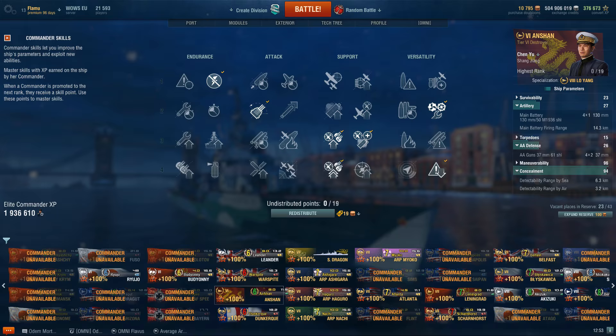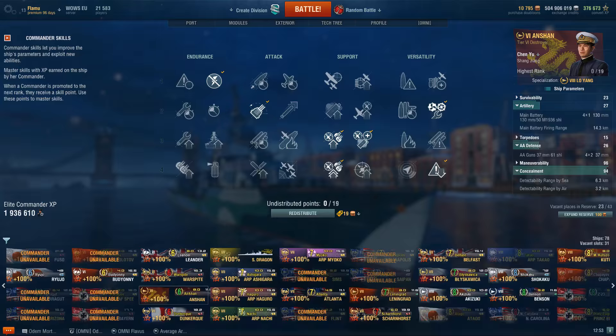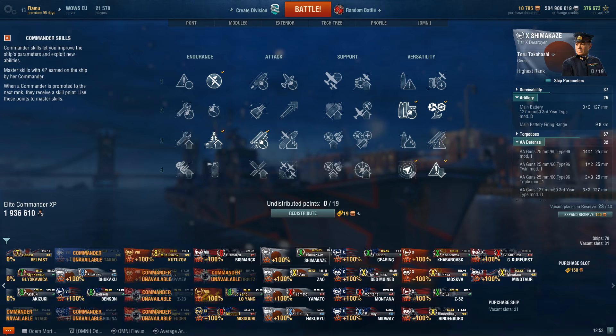For other DDs like Kamikaze R, I'll just use my Shimakaze build, which works really well on all IJN DDs because it benefits all the things you need. I'd probably take RPF as the last perk on those ships.